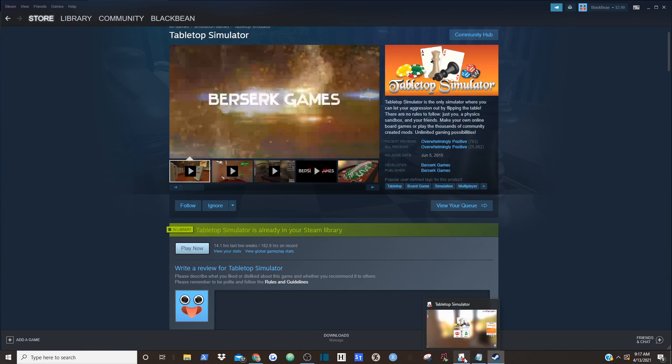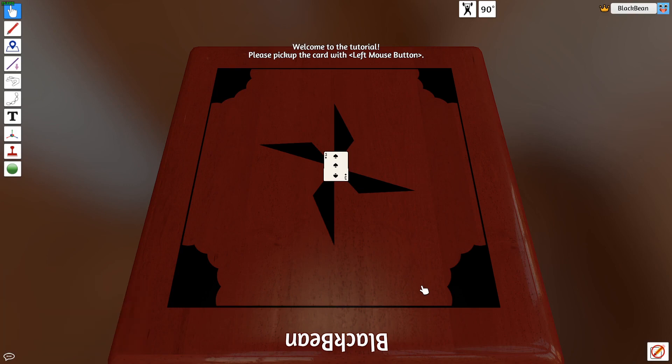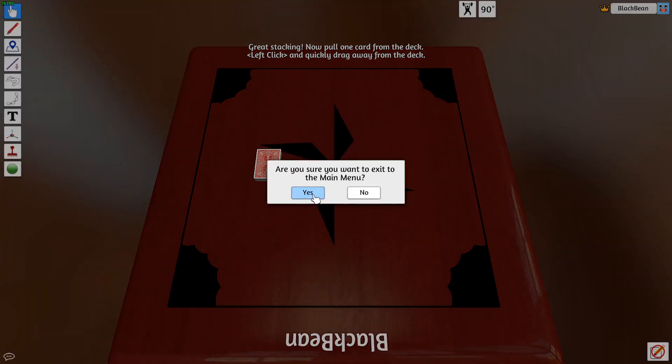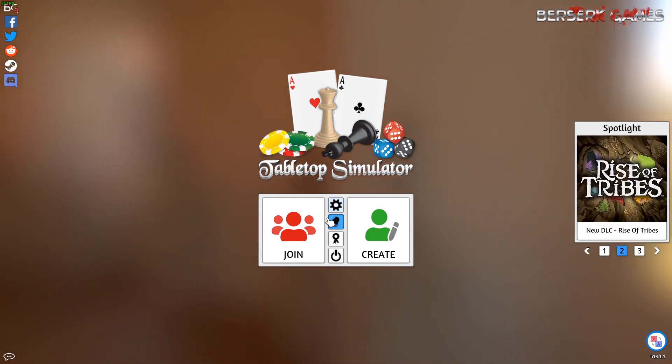Once you have the game installed, you will be in this menu. There is a tutorial you can play if you click that light bulb button. Tabletop Simulator is actually pretty intuitive and fairly easy to use, especially if you play video games. It takes about five minutes to learn the game via the tutorial — I highly recommend playing it when you get it.